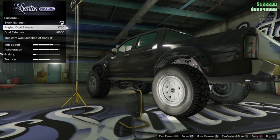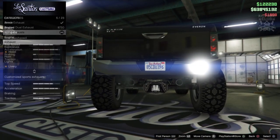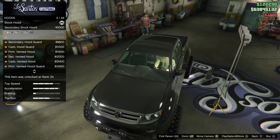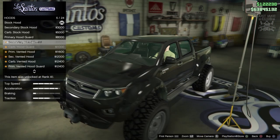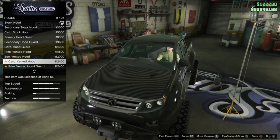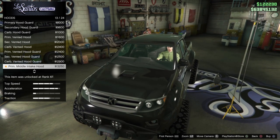We'll exit to the side slightly then look at the hood. For the hood we get a secondary carbon option with a little guard at the front, which is pretty cool. Then there's a vented scoop option.